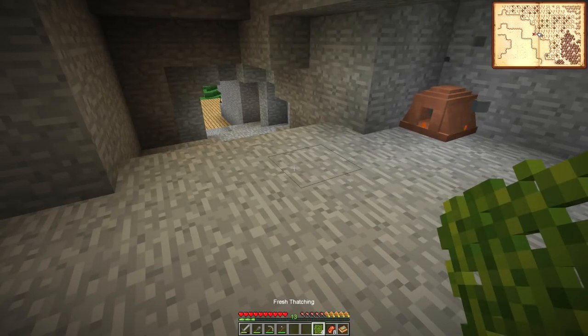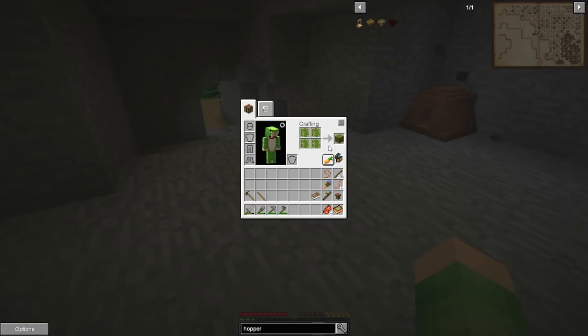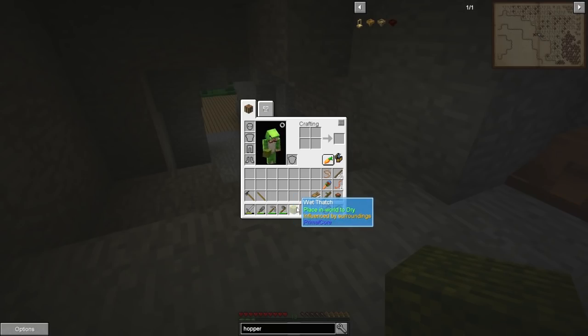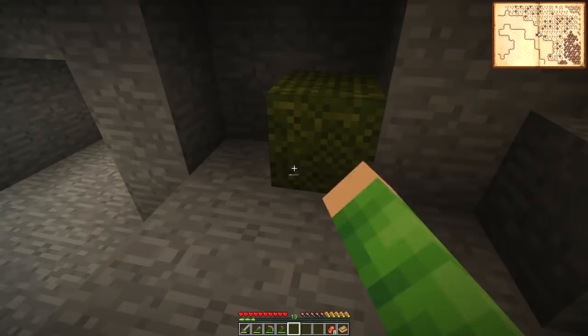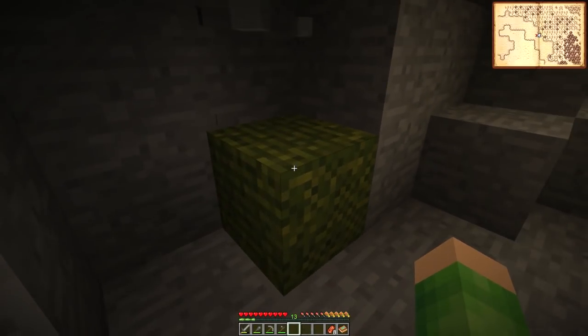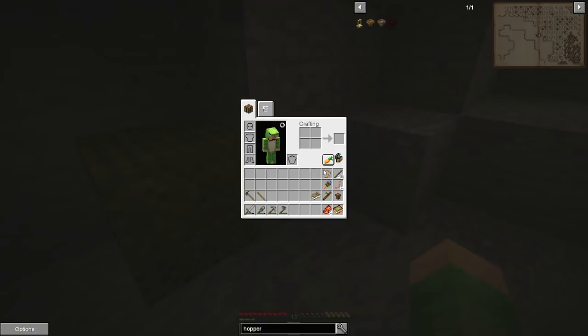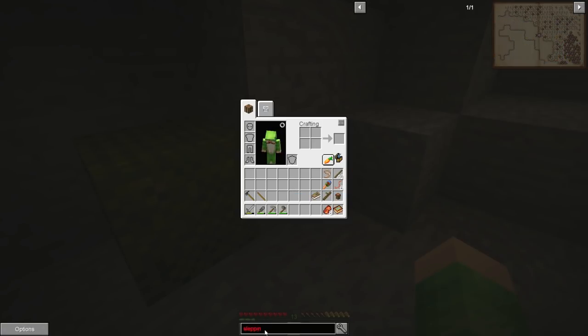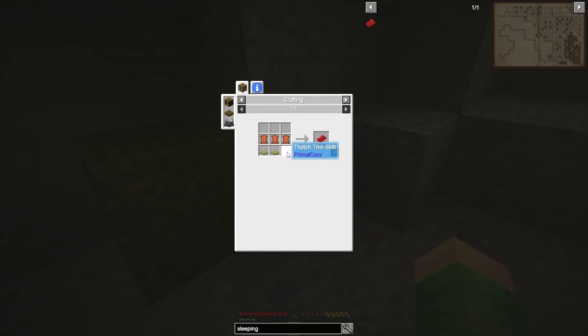Right, we've got this fresh thatching. I did some research into recipes, and I realised if I did four like that — which I didn't try previously, I don't know why — it gives you wet thatch. It says 'influenced by surroundings,' so I'm guessing if I plonk it next to the fire, that will dry out quicker. So I'm hoping that will dry out, because then when it's dried out we can make the sleeping mat. We need three of them, which we can cut on the chopping block.